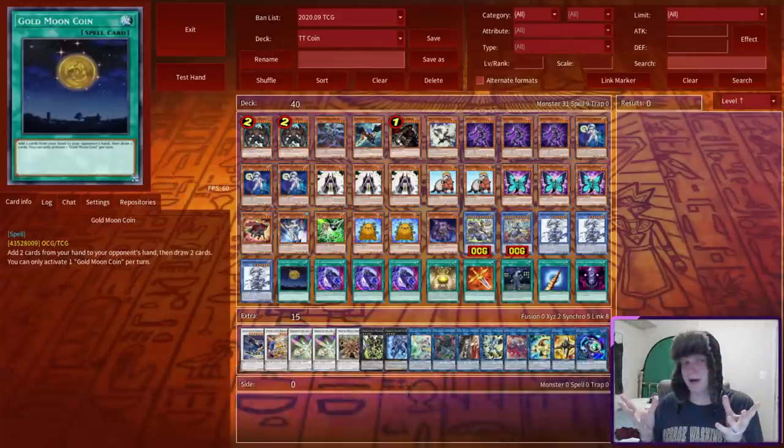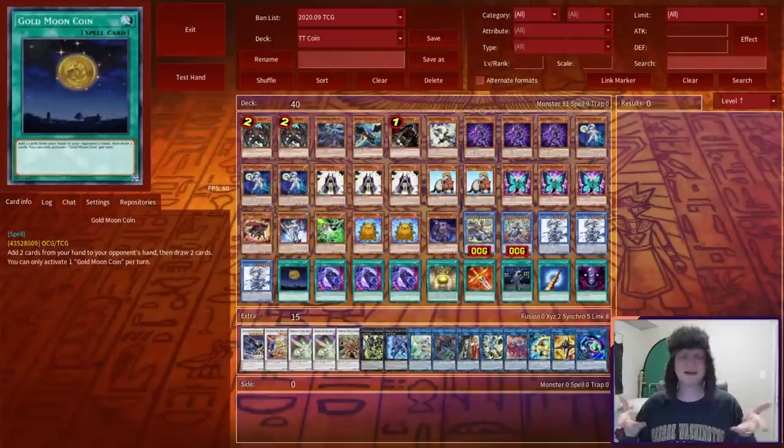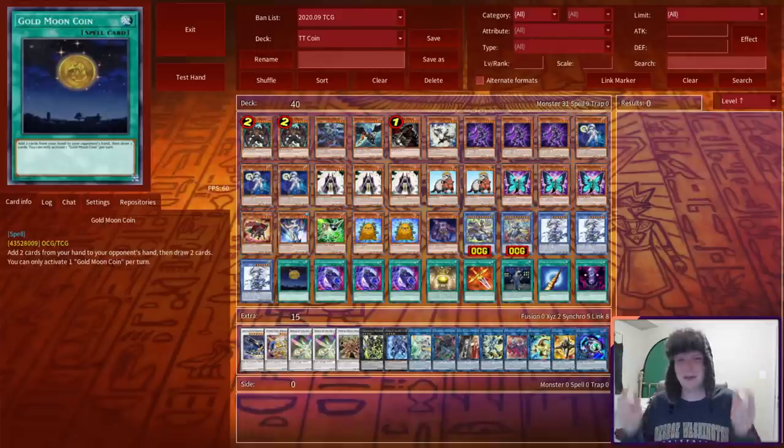Now, this card isn't exactly a boss, per se, but I shouldn't have to remind you comrades just how dangerous a dollar can be. Let's look at that resume: add two cards from your hand to your opponent's hand, then draw two cards. You can only activate one Gold Moon Coin per turn. What the hell? What am I supposed to do with this? It doesn't even do anything. Or does it? We'll throw it in Dark Warrior, as per usual, but with an extremely suspect win con aided by some new cards coming out in Genesis Impact. I don't want to spoil what we aim to do with this card just yet — pause this video and let me know below just how you expect this dumpster of a deck to FTK.